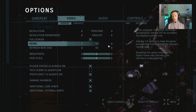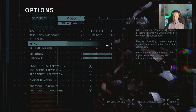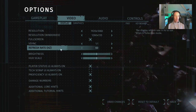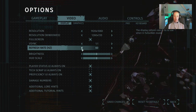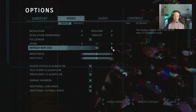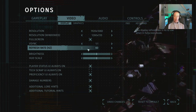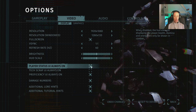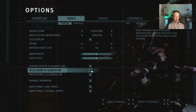It says use the 1:2 setting to make the game present new frames at half the display's refresh rate. We'll go with 1:1. Refresh rate is also adjustable, which I didn't expect. It depends on your monitor of course — I don't have a FreeSync monitor, so things are a bit tied there. Brightness and HUD scale are available, as well as player status UI always on and tech scrap UI always on — you can just toggle those on and off.